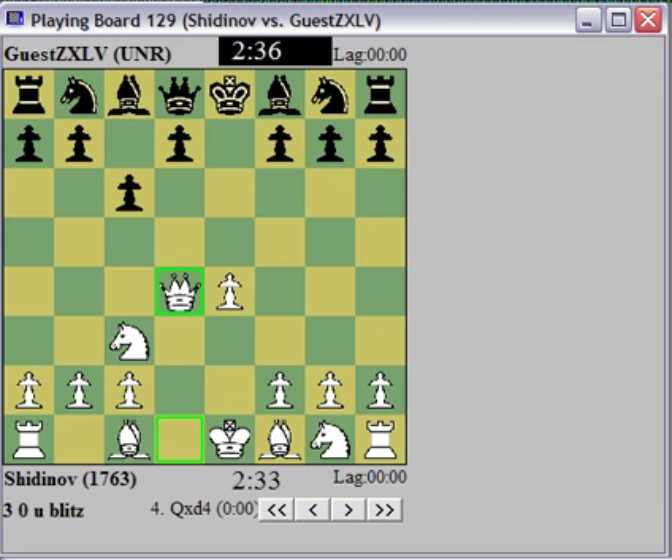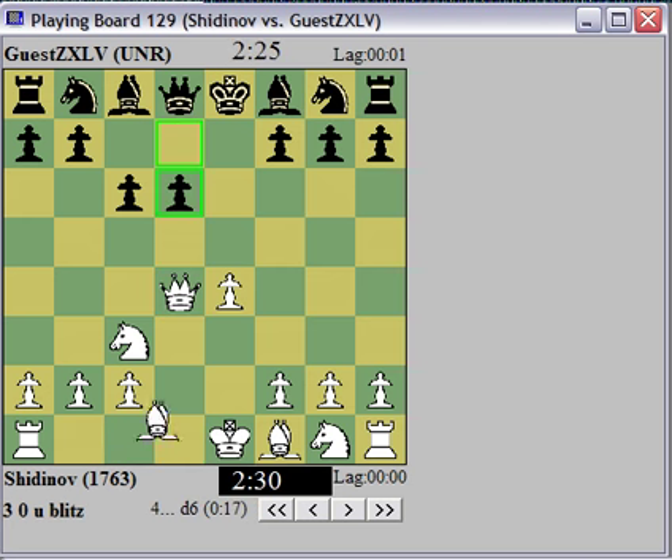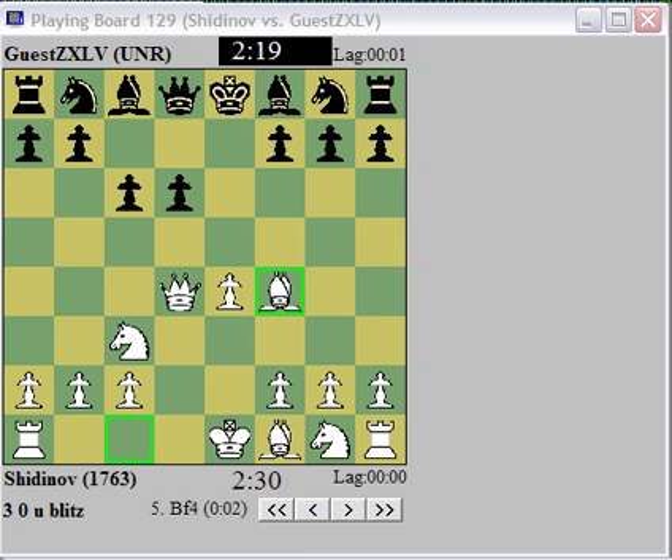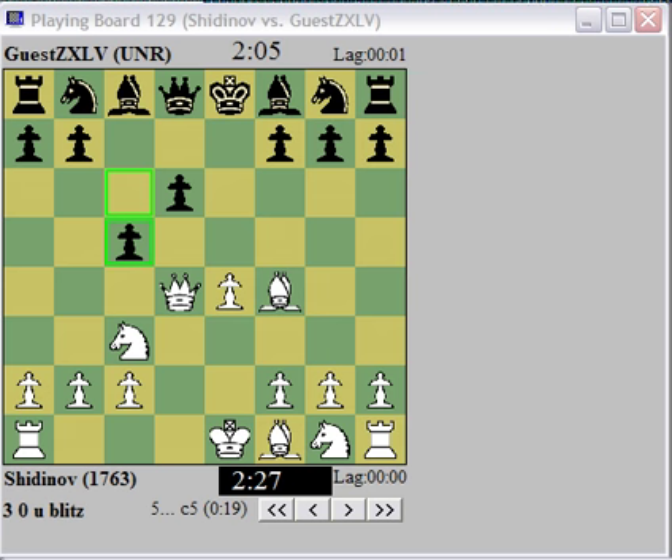Okay, so now I just want to develop my bishop quickly and castle queenside. I'm thinking maybe bishop f4. Alright, bishop f4 makes sense here, followed by castle queenside. My opponent needs to get some development going or he will be in big trouble. I barely felt like playing chess today, but I'm having some really good games.